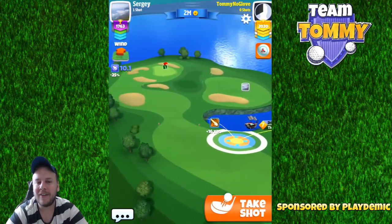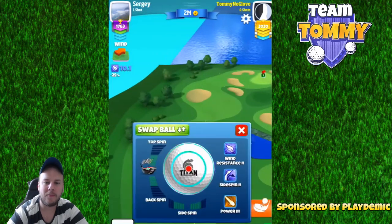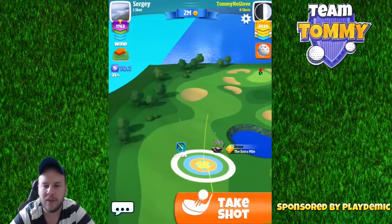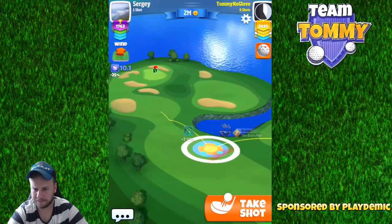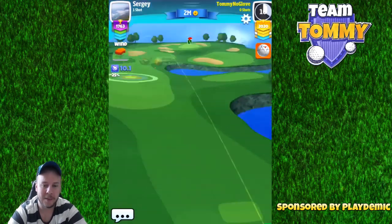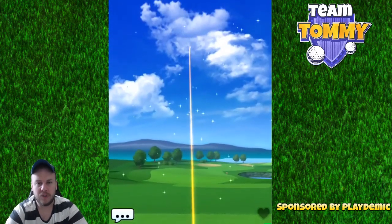Here you can see us having a crosswind and a tailwind type of wind. If we were having this wind in a tournament, we would just want to focus on laying the ball up on the fairway, using a ball like the Navigator, the Quasar, the Katana, the Titan, or the Kingmaker — whatever ball you feel most comfortable with.